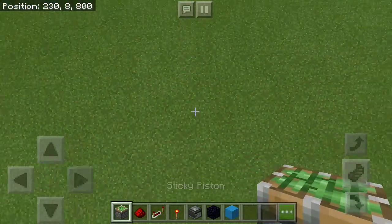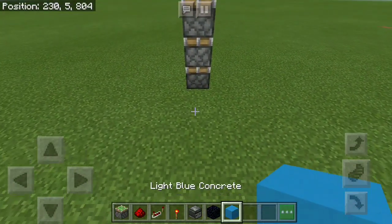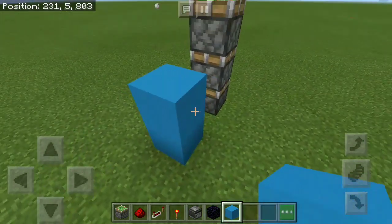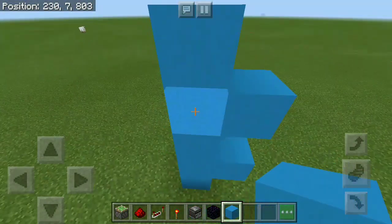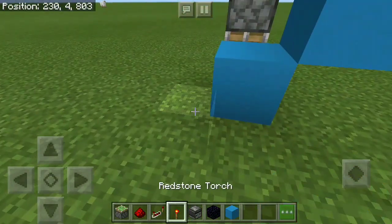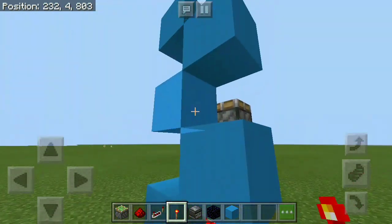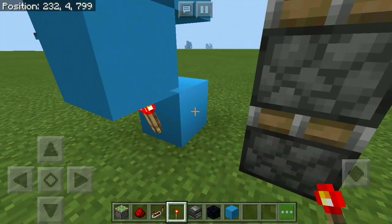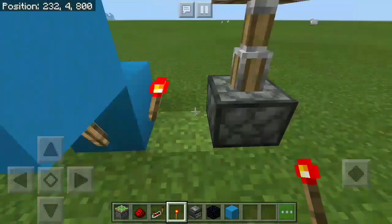We're going to start off by placing 3 sticky pistons facing upwards right on top of each other. Then grab your block of choice and from one block away make this kind of shape — we're basically making a little tree. If we break these blocks we're gonna get a shape of a number 3. Then go ahead, grab yourself the redstone torches and place them right over here and also on the backside, and place the final torches over here — as you can see they're going to activate all of our sticky pistons.